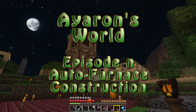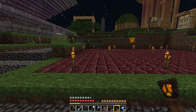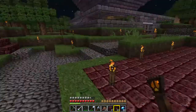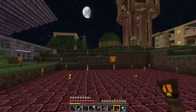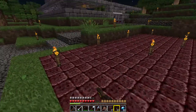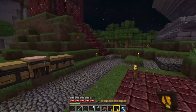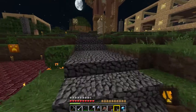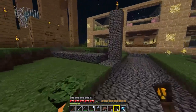Hello and welcome back to Aaron's World. I'm going to build myself an auto furnace. I've cleared this space and put down a basic wall. I'm going to make it out of nether brick, because now you can cook netherrack and turn it into nether brick — it's not as rare a resource. Having it here near the nether castle, and making a forge out of brick rather than wood, strikes me as a rather good idea.